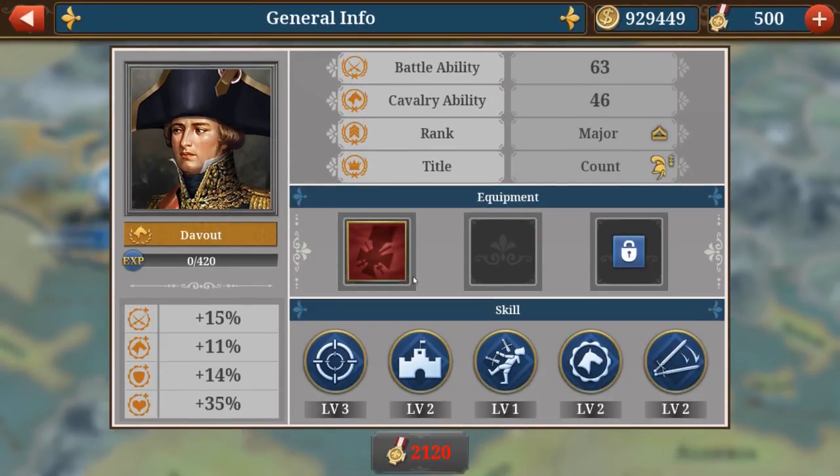Number three is Davout. Davout costs 2,120 medals. He has precision strike, plus the station skill which increases cavalry stats by 40% when cavalry fights in a city facility. So Davout is great at defending a city — spawn him with your best cavalry and he'll defend well. He also has edge, which adds 5 additional damage when attacking infantry.